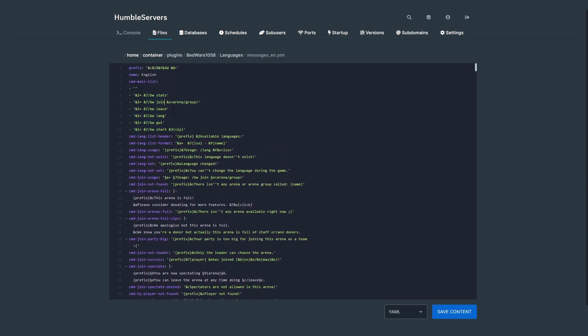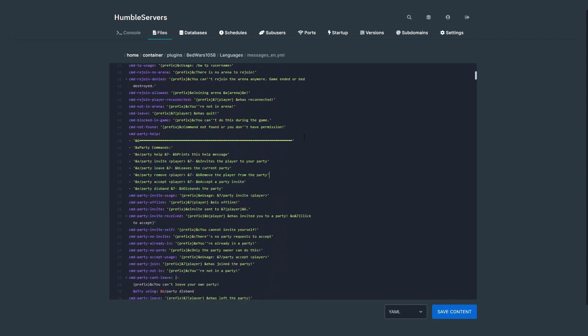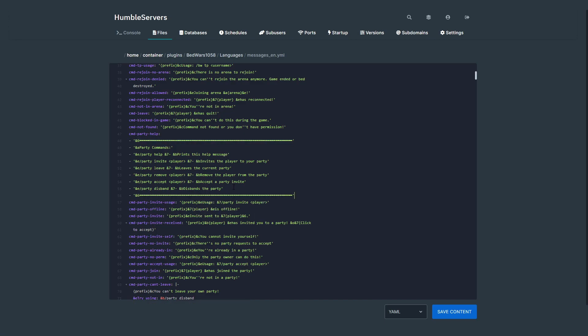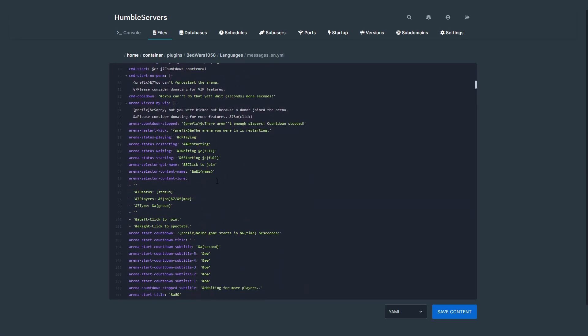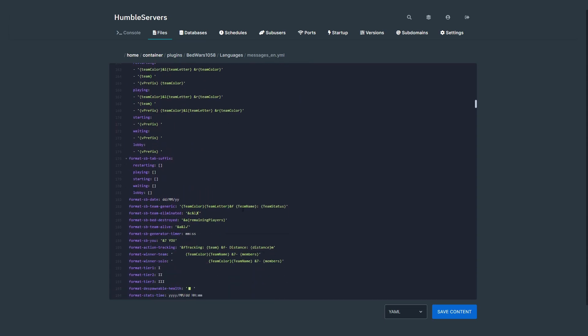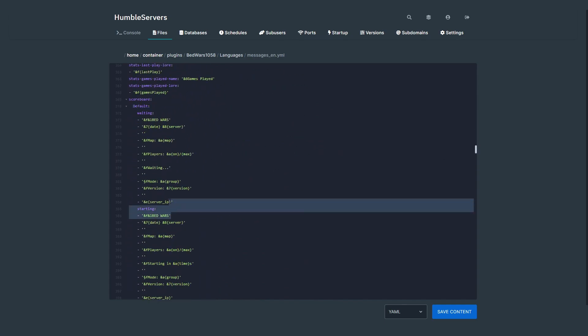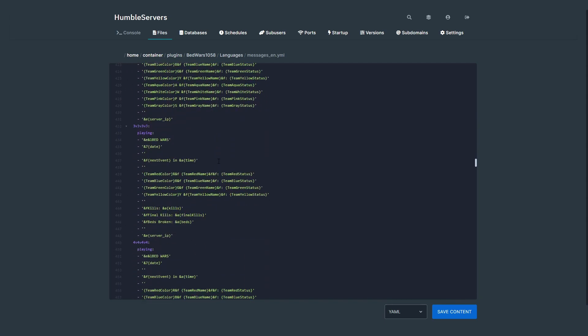This is the main command list including the party command — I think this looks a bit better. You can just edit this however you want. You can also edit the scoreboard in the language file — you can add the date and server name to display. That's pretty cool.